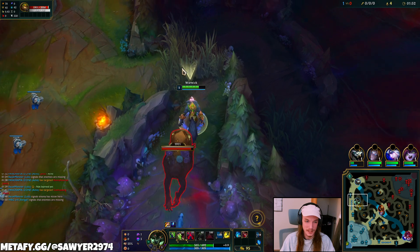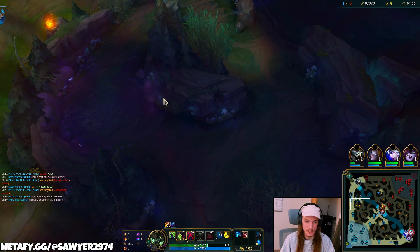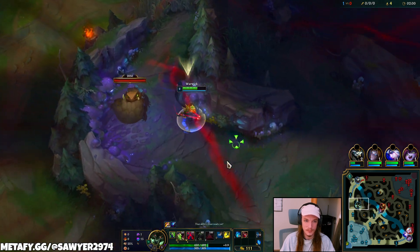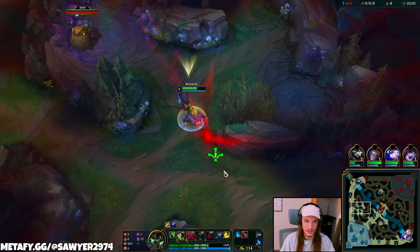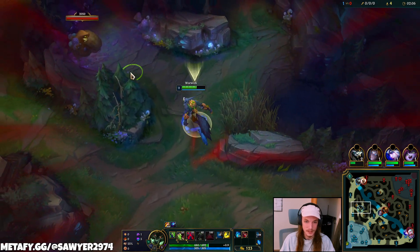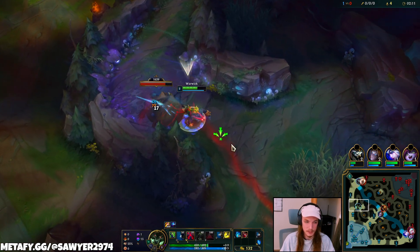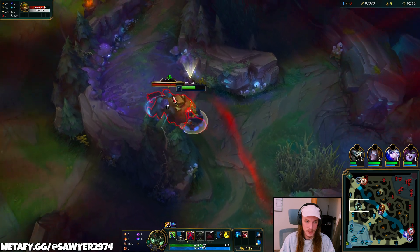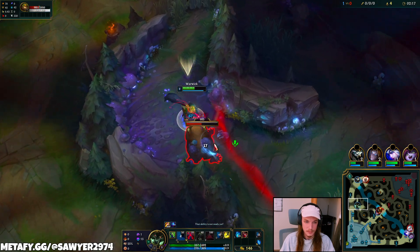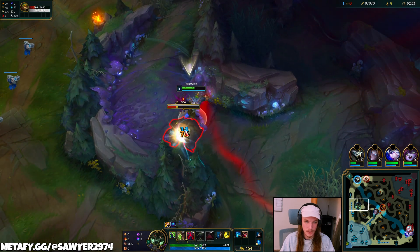We've got a little cheeser here. I've already used my smite, so best to play this slow. The worst thing you can do is let the enemy jungler waste your time. Looks like Cain backs off for now. It's very unlikely that he used his smite. Cain players usually do some sort of cheese, but starting my wolves is honestly a new one.